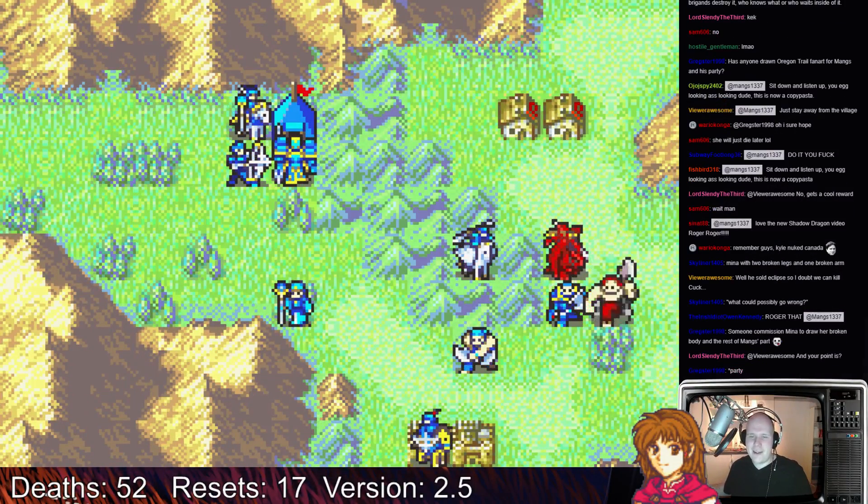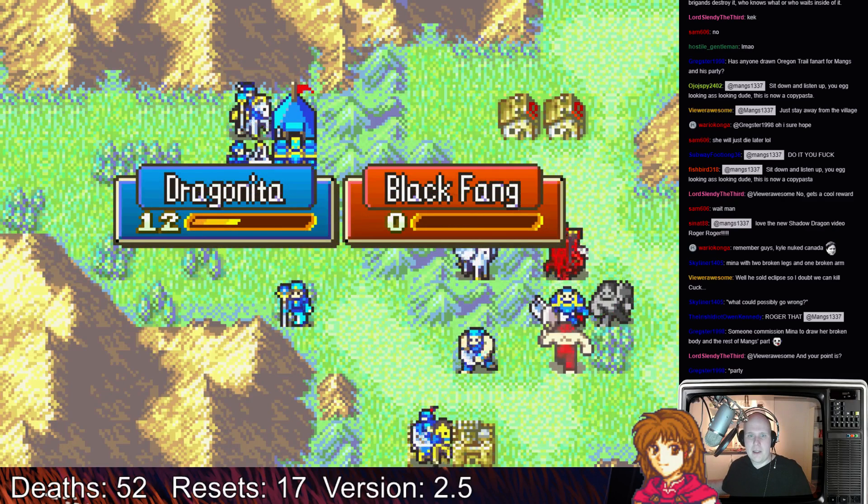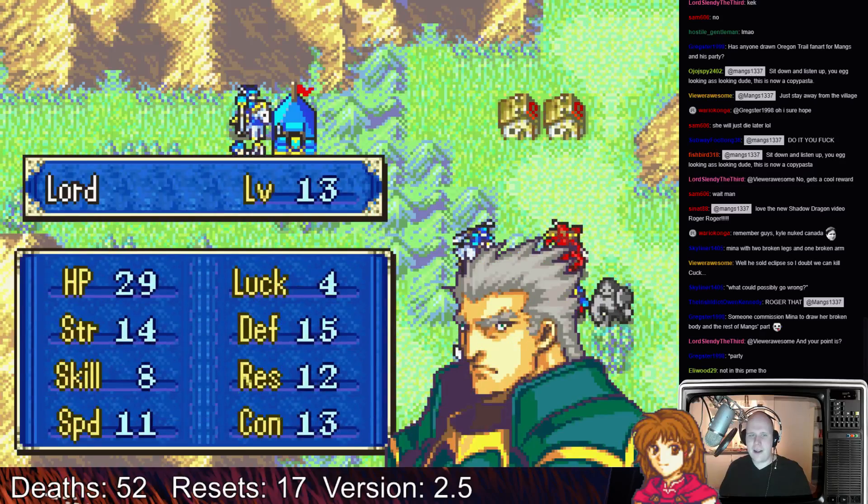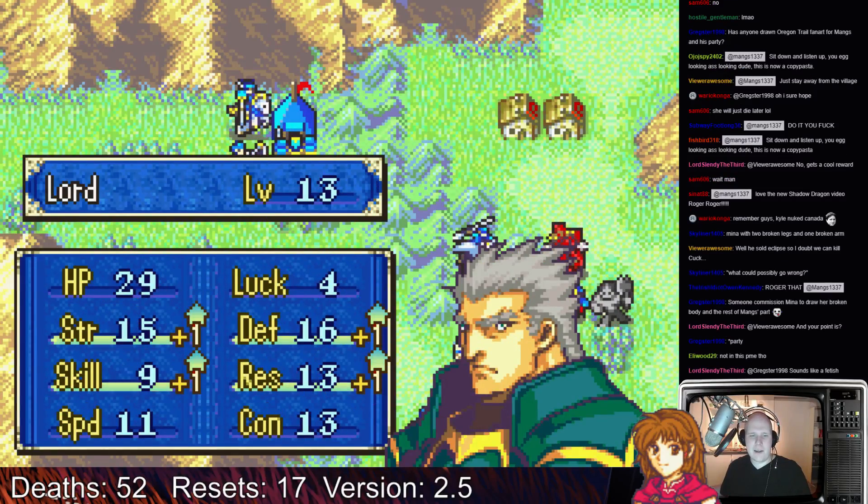Dragonita, don't start getting hit now — not after I give you Mecha's Tears. Strength, skill, defense, resistance. Alright.